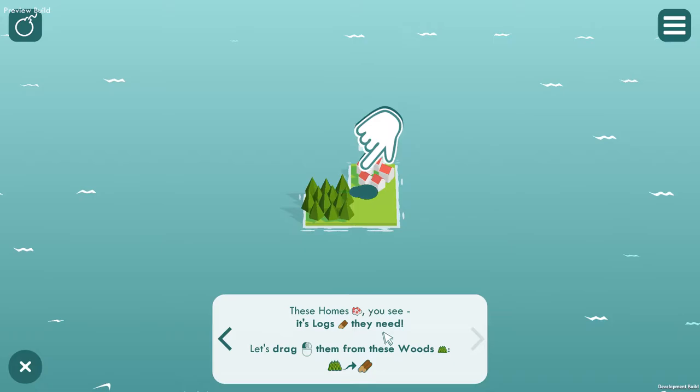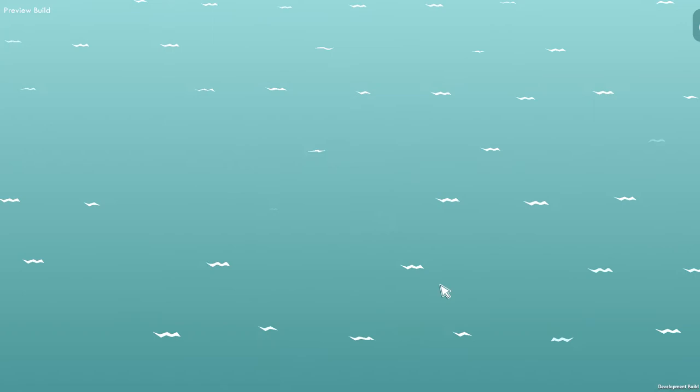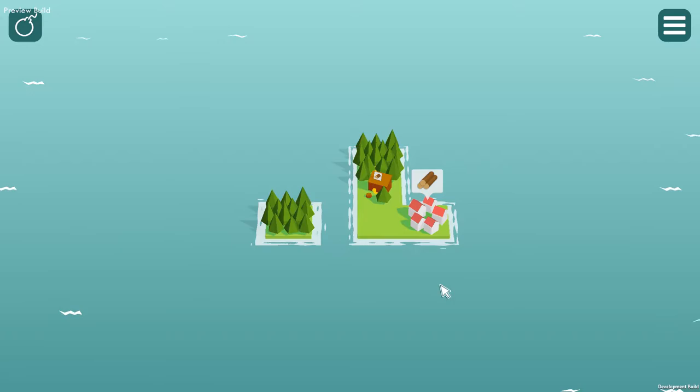So these homes — these ones here — you see it's logs they need. Let's drag them from these woods. So you grab the woods, drag them to the homes and then they get the logs. And you move on to the next one. So the first chapter shows you how things work.